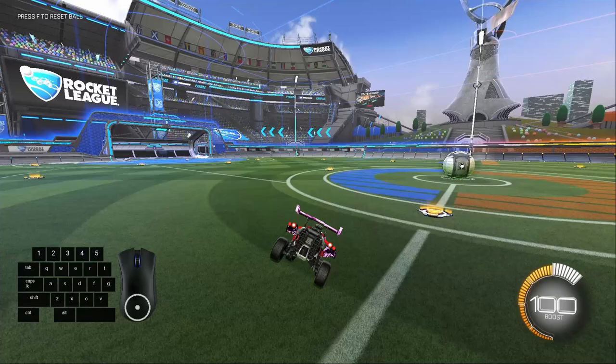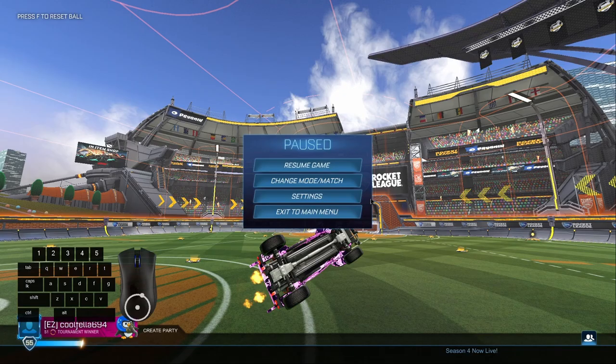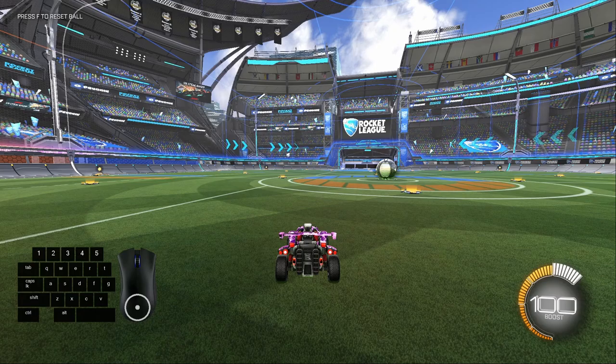Also make sure to do the diagonal combinations. So let's go jump Q, W, and D. You can see that our nose goes to the right and also up, so that means in the air we're going to go to the right and back. And then Q, S, and D — our nose went up and then to the left, so that means in the air we're going to go back and to the left.